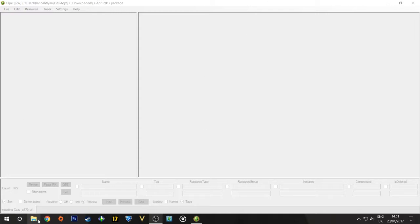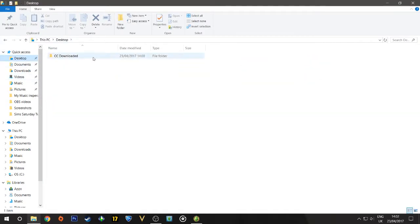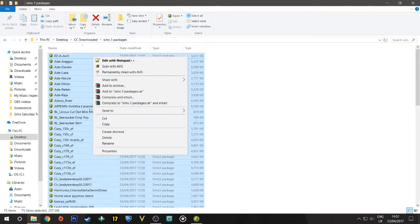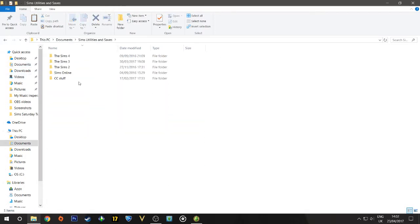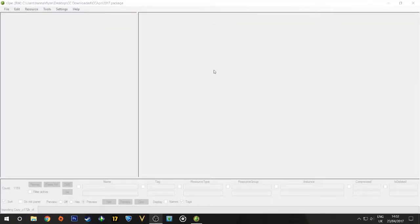But once you have the CC backed up on your computer it isn't bad. Let's back up our CC now. We're going to go into documents, then into Sims utilities and saves. We're going to go into a backup folder — for me I have 'Backup CC'. I've sorted everything out here and I'm going to go to 'April 2017'. That will do its job. I'll speed up the recording until this finishes.